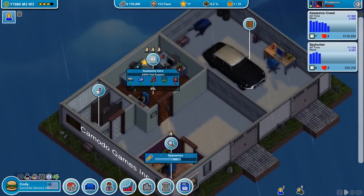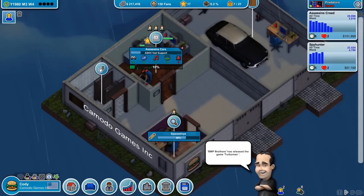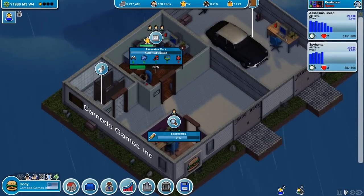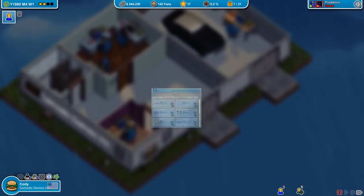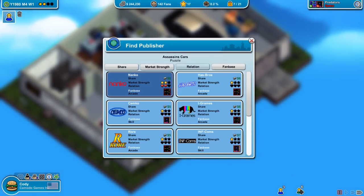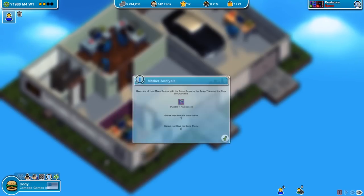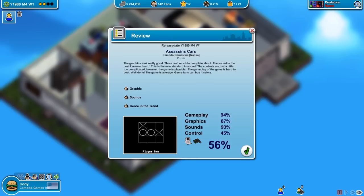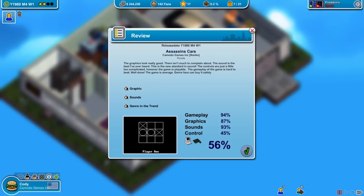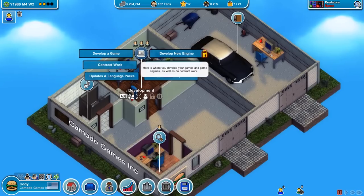Three games out the door now — I didn't do this last time. Last time one game would go off the market, then I'd have another, and I just couldn't maintain cash flow. Now I already have way more fans. Assassins and Cars doesn't make a bit of sense as a title, but it's ready to publish. Going with Nanco again, two stars market strength. There's one game in the same genre. We broke 50% and the genre is in trend, so sales should be decent.